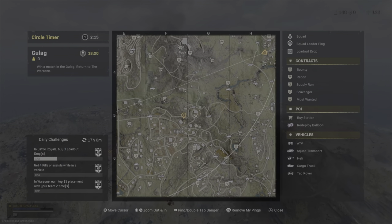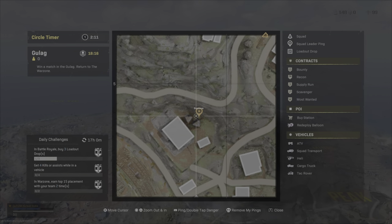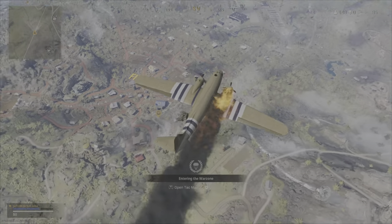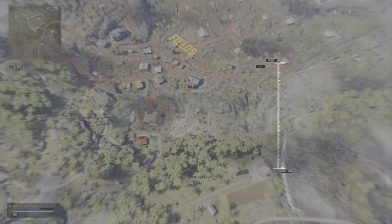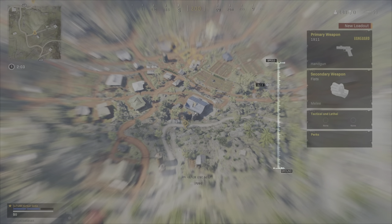It's right next to this blue roof barn. And for whatever reason, the silos next to this thing are pizza-shaped on the map, but they're round when you drop in. So look for the blue roof — the tunnel is right behind those two silos.